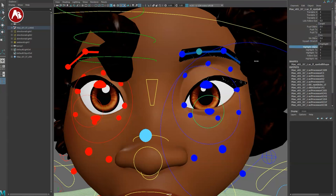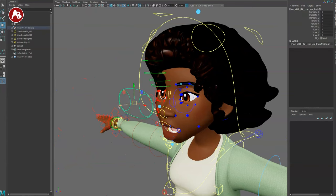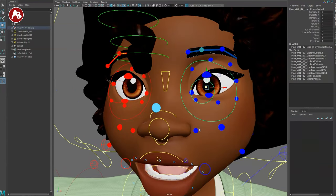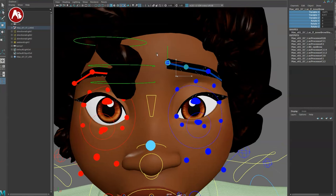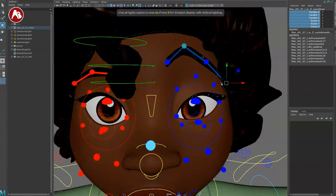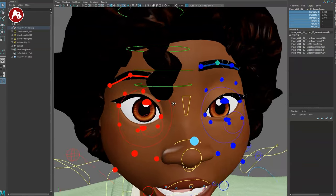You also have lids follow eye — you can turn that on or off. Pupils have dilation controls. There's squash and stretch for the eye, highlights that you can change, and placement of whether highlights follow the eye or not — and you can turn them off. The larger controller moves the whole eye. There's no scale on that one, but there's an eye scale in the channels. You've got squint, skew, scale effect, brow squash and stretch, and all the rotational and translational controls. Then into eyebrows — you can do all of this, and don't forget the hair texture options.